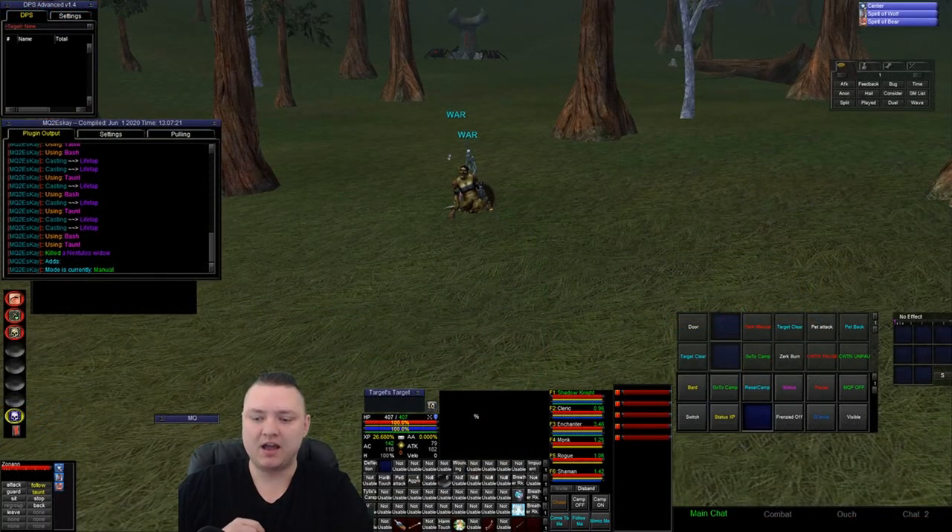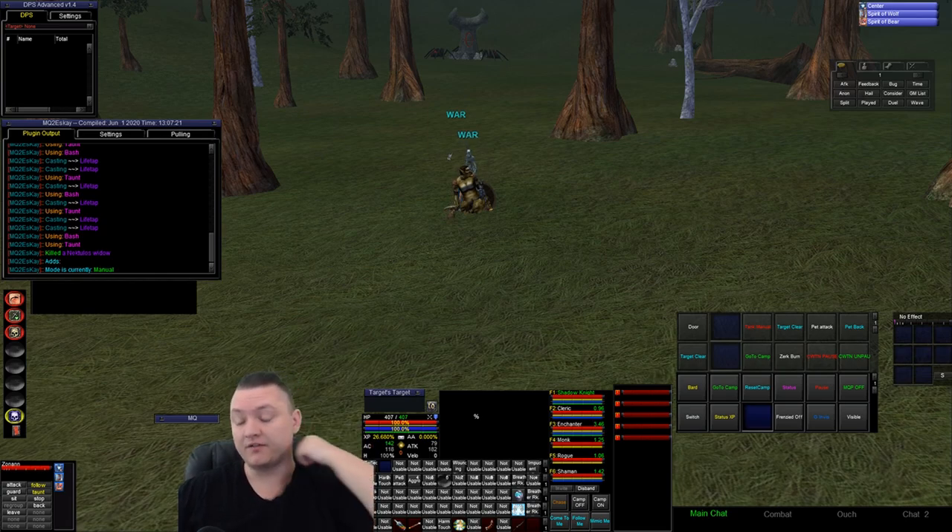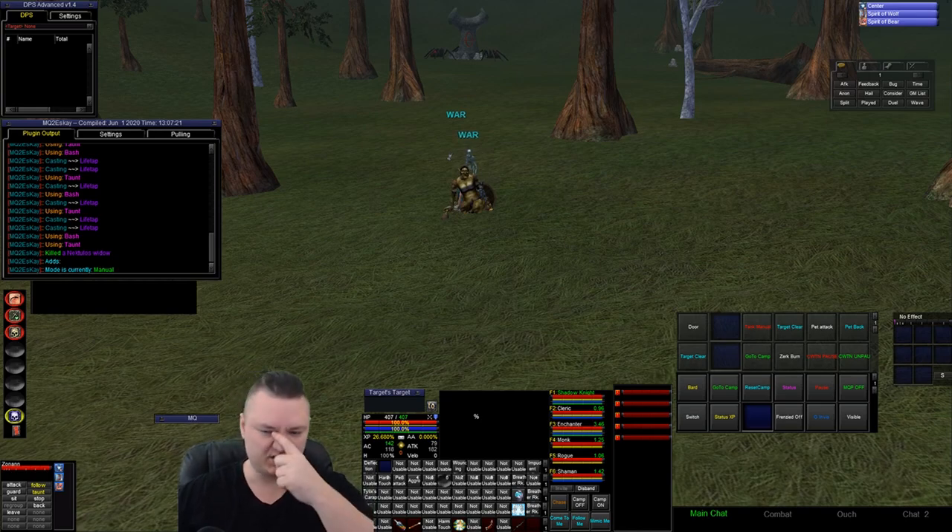This crew has a shadow knight, cleric, enchanter, monk, rogue, and shaman — all currently running chat-with-this-name class plugins. The shaman and enchanter plugins are in very, very early, untested, unready status, but they make moving stuff around very simple.